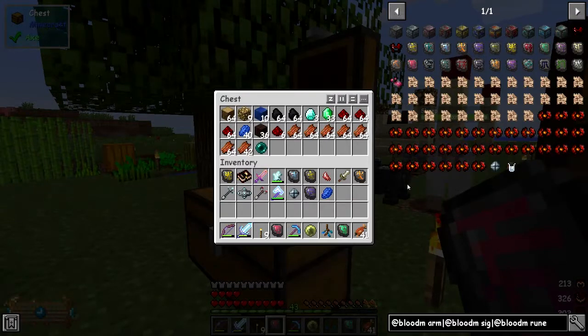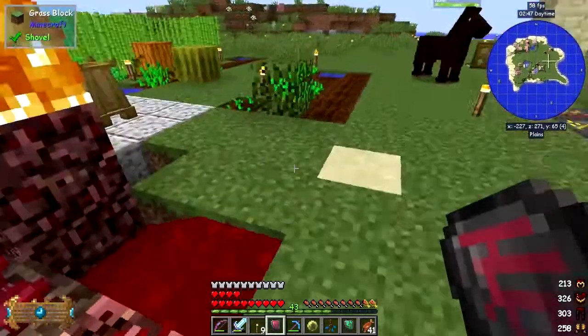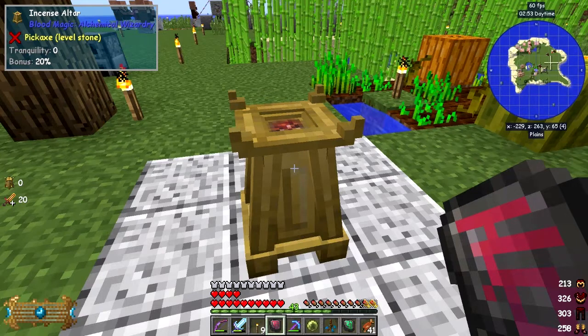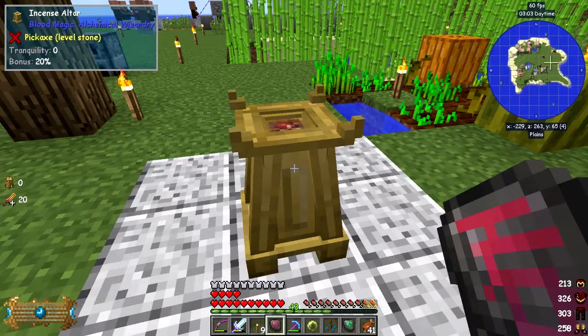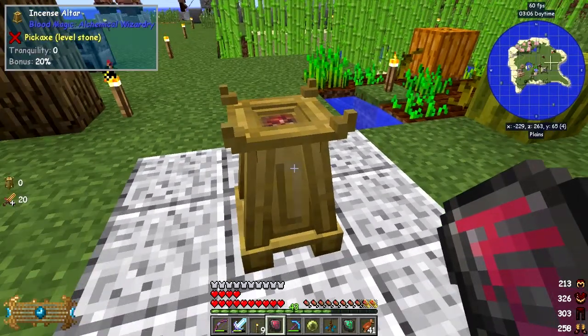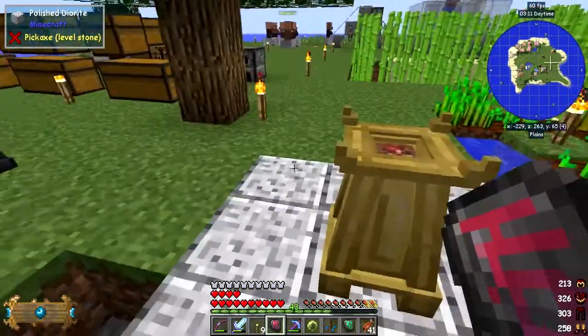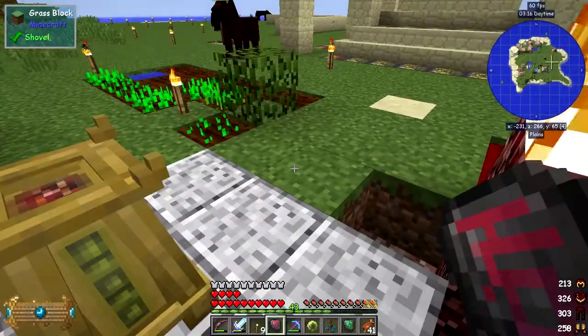So here we have the incense altar - it's a tiny little thing like this. I've got two more bits of information on it now: it's telling me how much we've got for tranquility, which is the top reading, and the bottom one is showing how much extra we get when we cut ourselves. Let's get some more bits and pieces for this because the next level up is to extend it outwards.